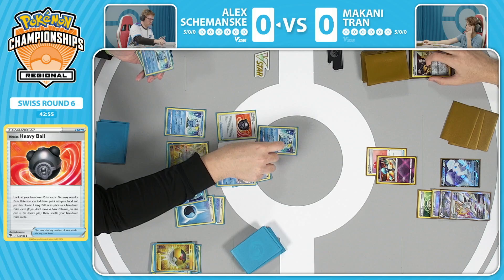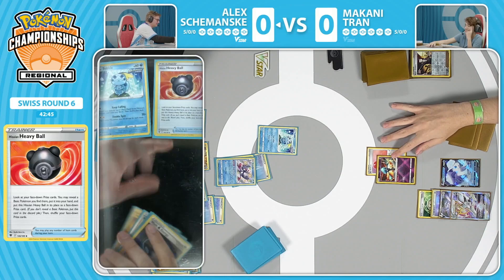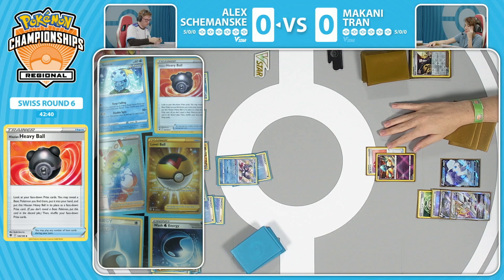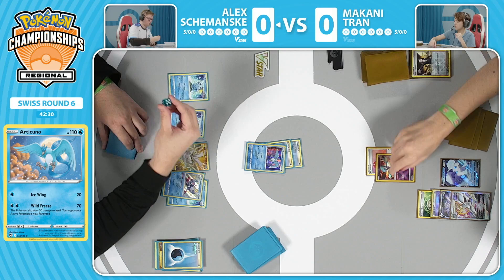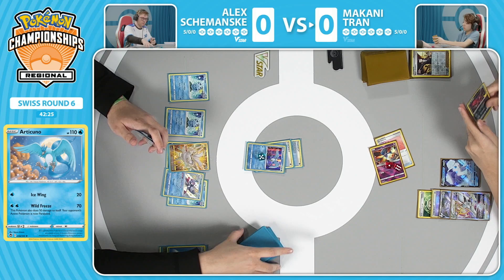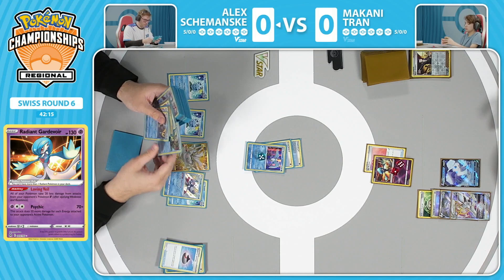Getting another Sobble out is awesome here. Grabbing that Sobble, replacing it with a Heavy Ball, reshuffling the prize cards. The Drizzile is evolved into for the turn and then pivoted out. We're going to get some Articuno action from Alex Szymanski - Wild Freeze, an absolutely powerful attack, leaving the Radiant Gardevoir paralyzed. Something of note: Makani only plays one Escape Rope - that is the only way out to retreat the Gardevoir. Just straight past to Alex Szymanski.